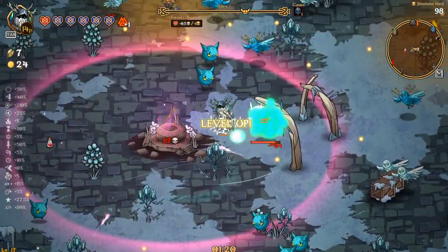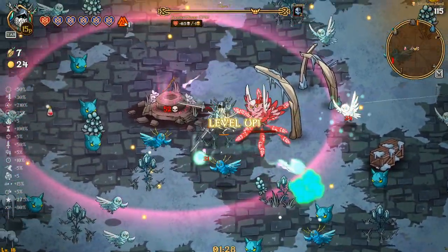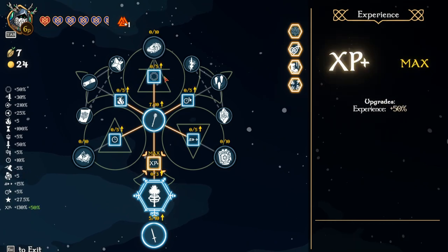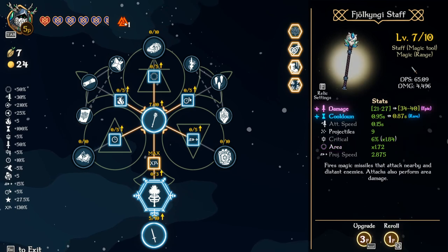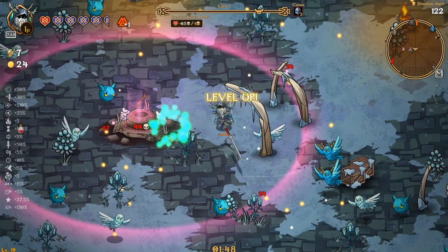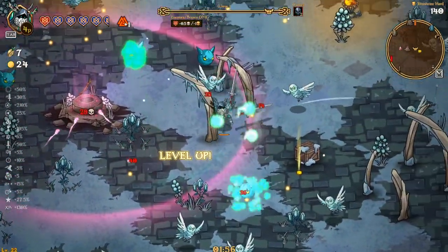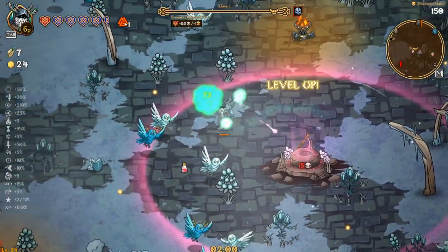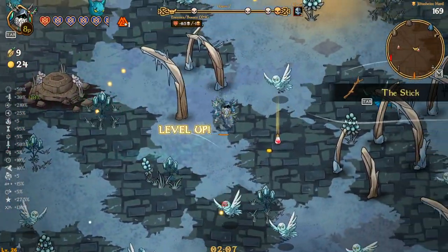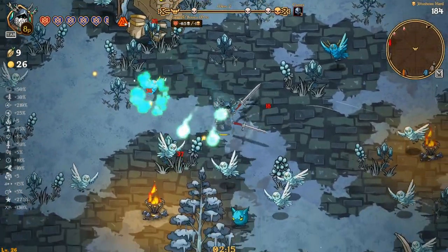Not too bad. I believe Half Grim has the XP relic as well that we should take — sure does, let's take that sooner rather than later. I think I want to do damage and cooldown. And then the last one will be projectiles and damage, as always. Actually, I think I want the last two to be projectiles and damage, because I don't want the damage to be too weak. I think we're really going to try and focus on doing that.